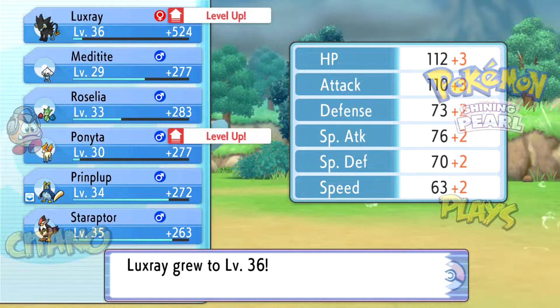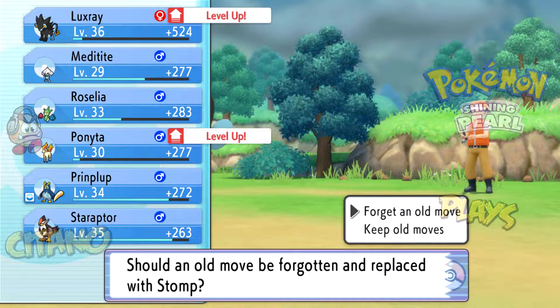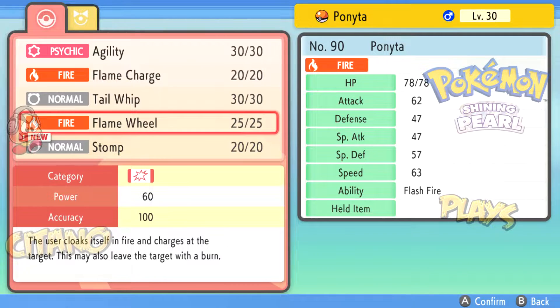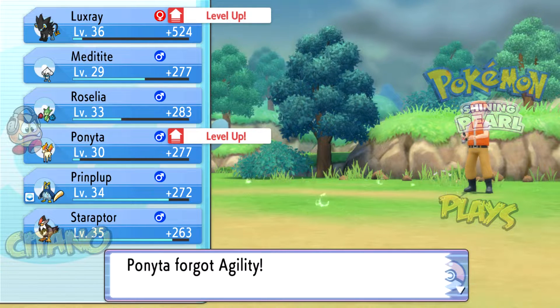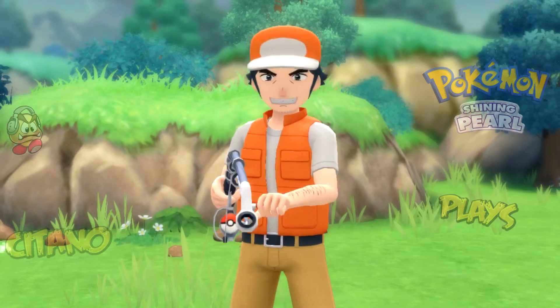Level 36 on Luxray. Ponyta is over 30 as well. We're almost in the 30s for all my Pokemon, even though Ponyta and Meditite were on the bench for quite some time. Stomp is a very good move — it's a normal type move, and it can be a nice move in case we can't use a fire move because of resistance. Normal is not resisted by most — just Rock and Steel types — and Ghost are immune.